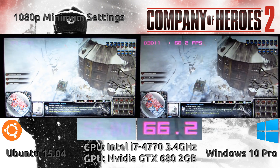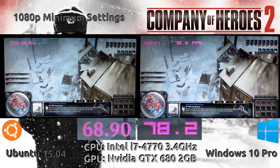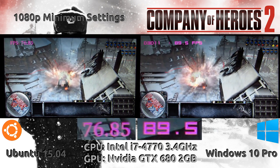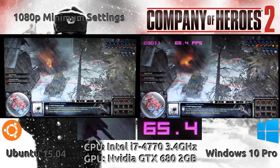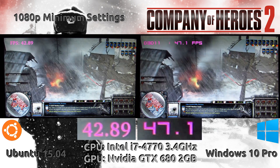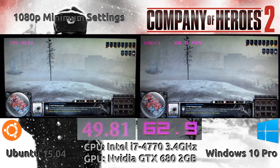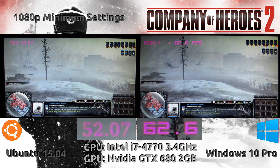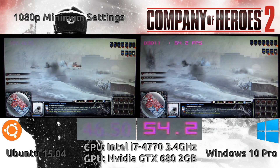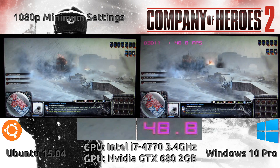On the left we're seeing Ubuntu 15.04 and on the right we're seeing Windows 10. Starting with 1080p minimum settings — both run at pretty much the same fidelity, they look exactly the same, and the frame rate is not that far apart. We see it ranging anywhere between 5 to 10 frames per second difference at any given time. Windows does take the lead here for the most part but it's not that far ahead, which means Feral has done a pretty good job here.